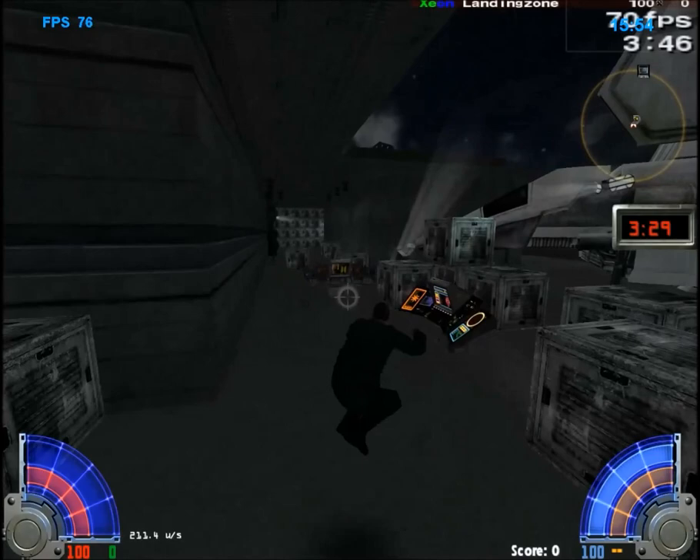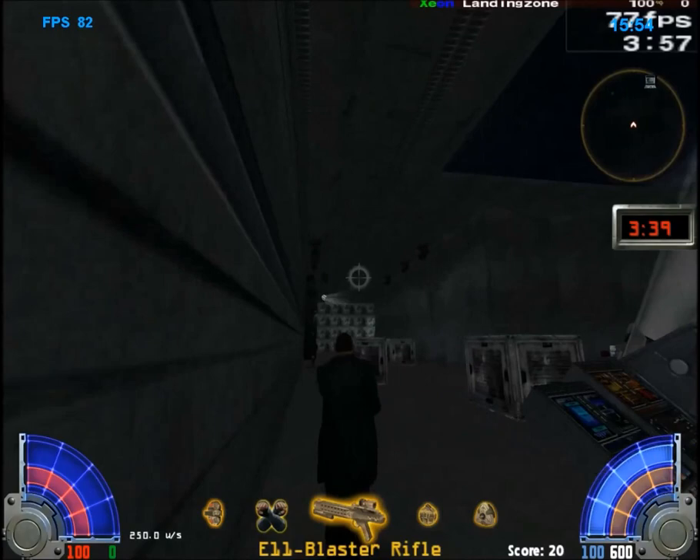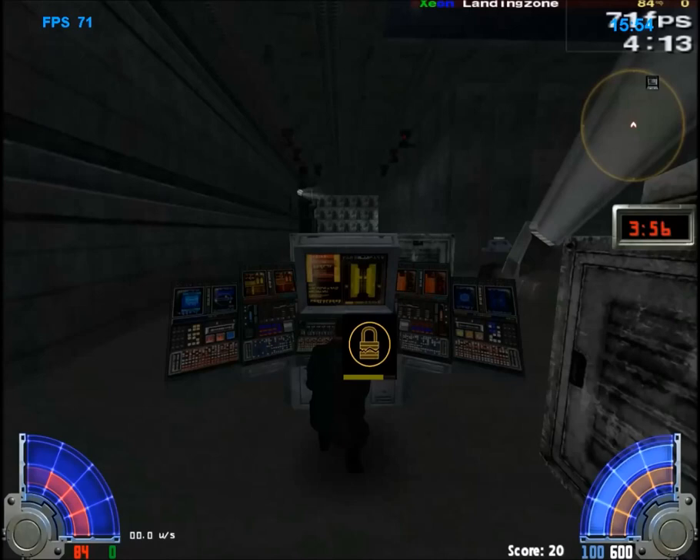Your fourth objective is to hack this black console here. There are two turrets on this side and this side as well. You can turn them off or on here. This is a 14-second long hack, so it takes your time.